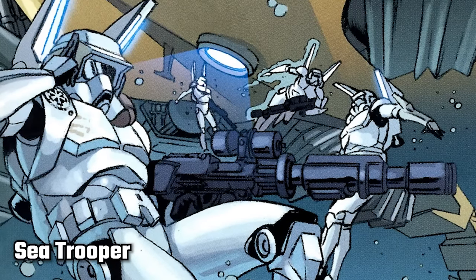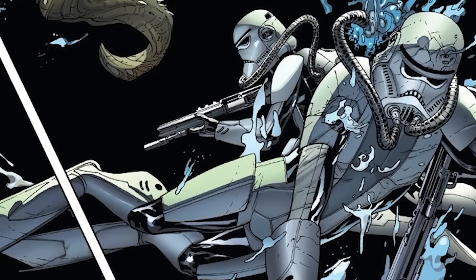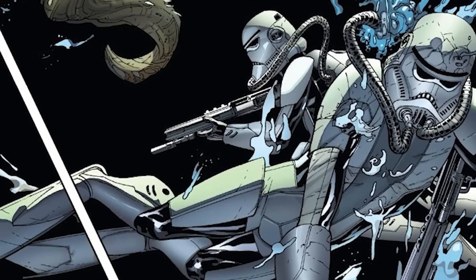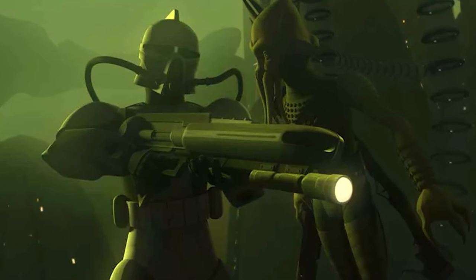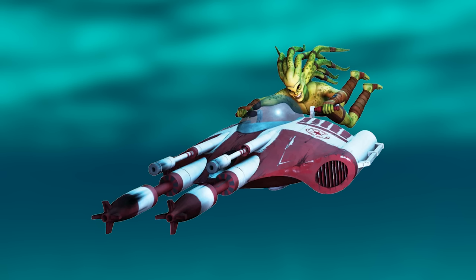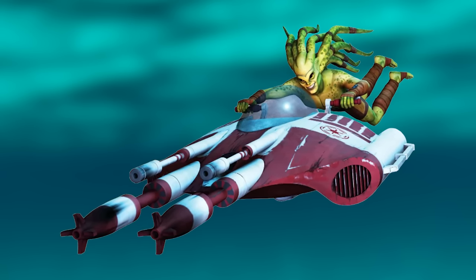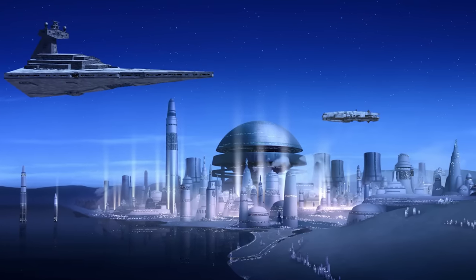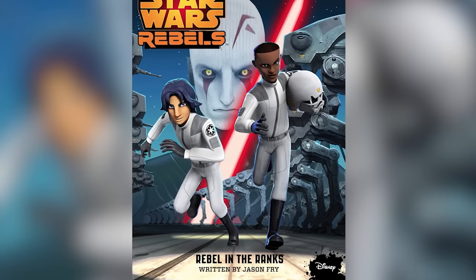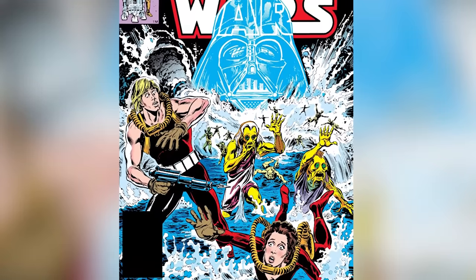Sea Troopers are a type of Stormtrooper trained specifically for underwater engagements. They wore white armor and were equipped with breathing tubes connected to a backpack carrying oxygen, and also had a propulsion system to move fast underwater. They used a DC-12U, a type of rifle that can operate underwater, and also an OMS — a one-man submersible — a small submarine operated by a single person. Sea Troopers were stationed on planets like Mon Cala and Lothal, and first appeared in the junior novel Servants of the Empire: Rebel in the Ranks, though they originated from a Star Wars Legends comic from 1983.